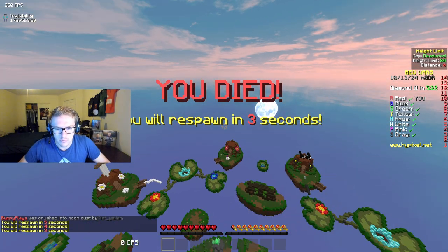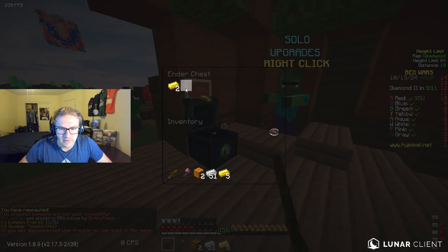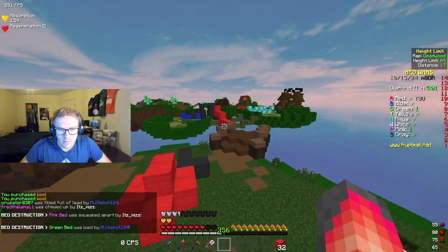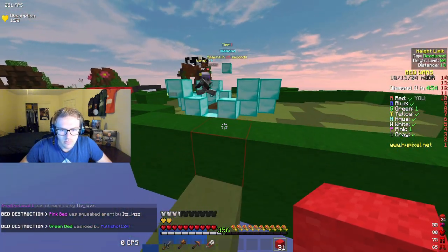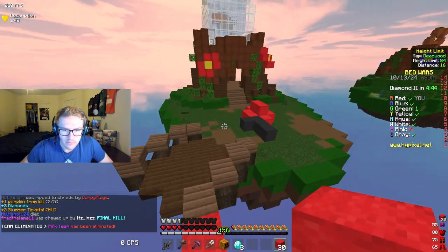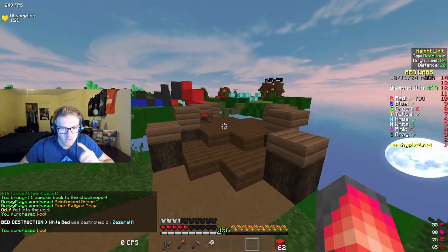There's no way he hits me two times there — not buying it. Alright, we're gonna try our best. Got him, alright good. Let's get a few things here — get reinforced armor and minor fatigue trap. There we go, we're off and out of here.